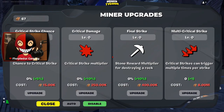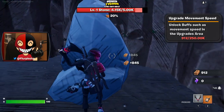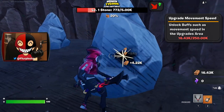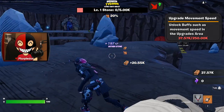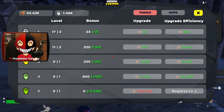Chance to critical strike, critical strike multiplier, stone reward multiplier — critical strikes can trigger multiple per strike. I kind of want to get that 15k, though. We've got a lot of work cut out for us. Should I just save up for it, or do I get some big upgrades? I think I get a few upgrades first. So now it's giving 2,000 — two and a half thousand on rock break. That is insane, dude.